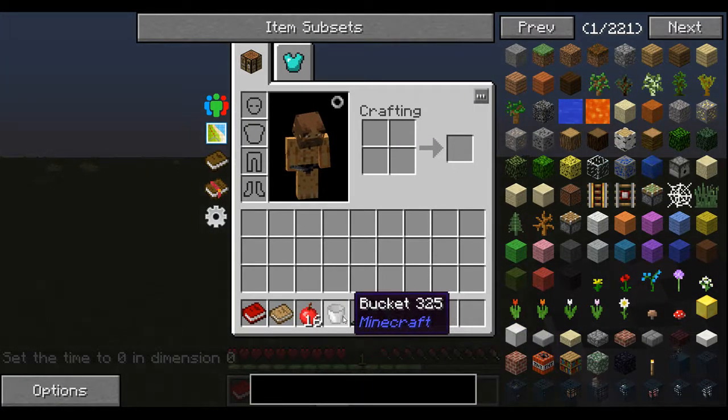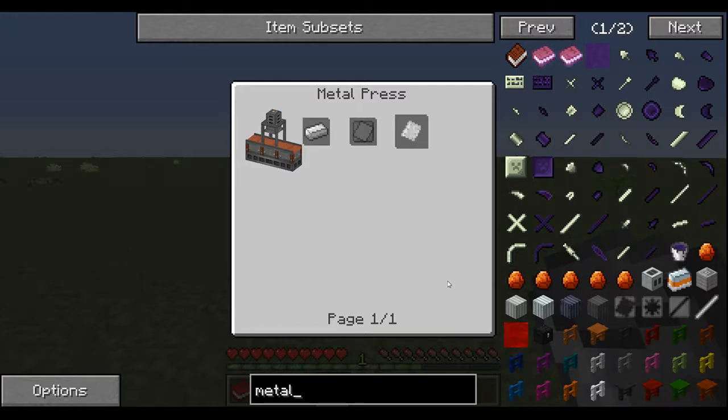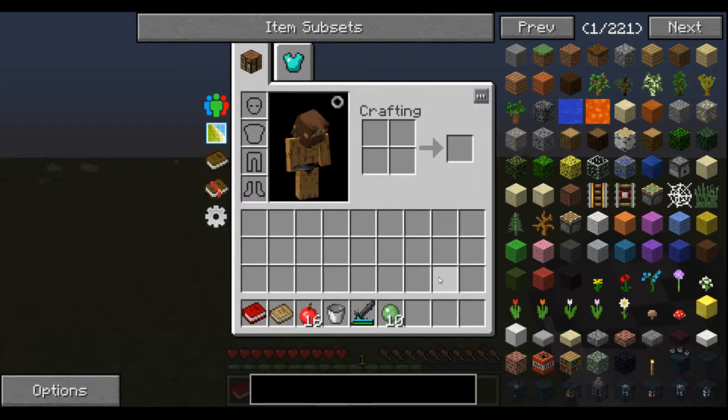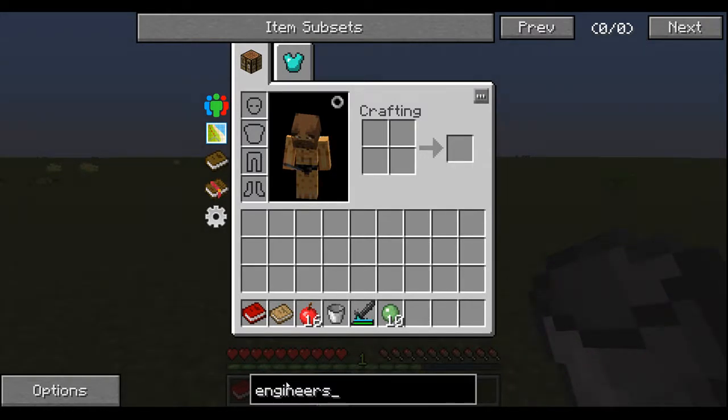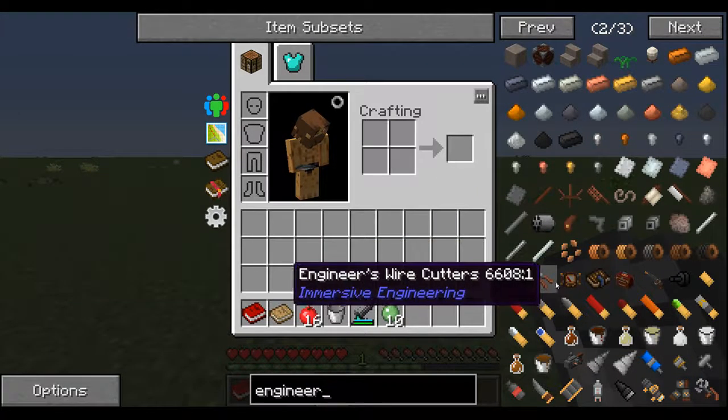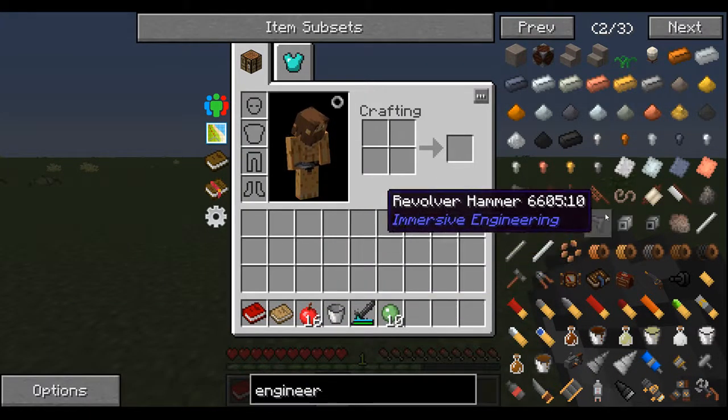Apparently I can't make a metal press right now — it's Immersive Engineering, so it probably takes engineering blocks and whatnot. You really need the Engineer's Book to look it up. Anyway, that doesn't really matter right now — that's not what I'm getting at.